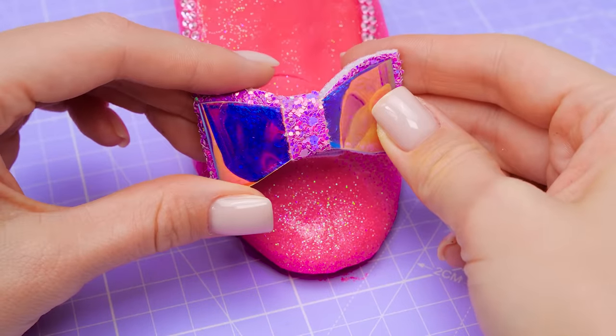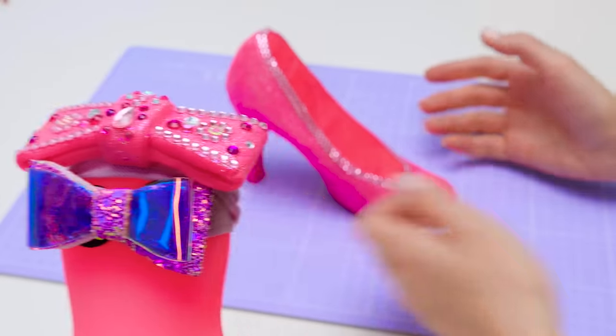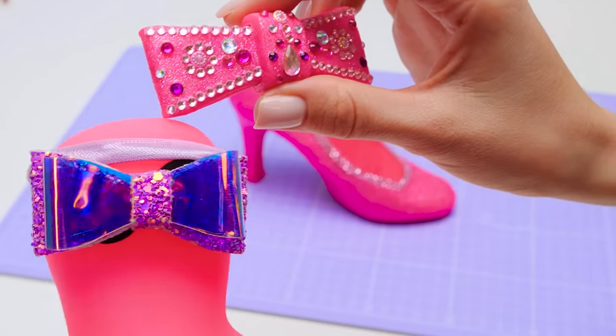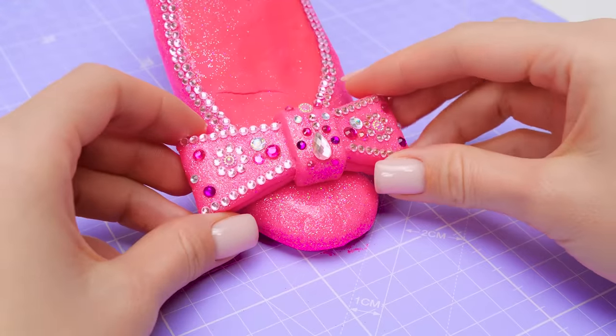What about this one? I don't like it! Oh no — I'm blind! Sue, help me! Calm down, Sammy, it's just a bow — like the one on your head, which is extremely beautiful! Wow, this is exactly what I was looking for! Now we can say for sure that this shoe belongs to the princess.